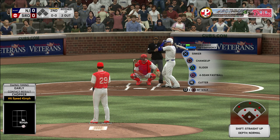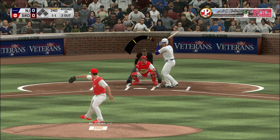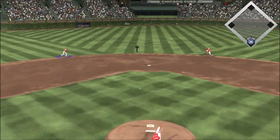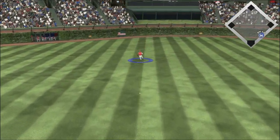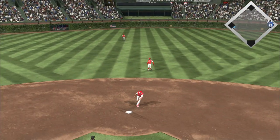Stepping in, Mike Cimino. He'll work on keeping this top of the second alive. Trying to get in on his hands — we see that with a cutter a lot, but the slider's even more effective because he can't pick up the spin. And that's through for a hit. So the two-out base hit, and the top of the inning is still alive.